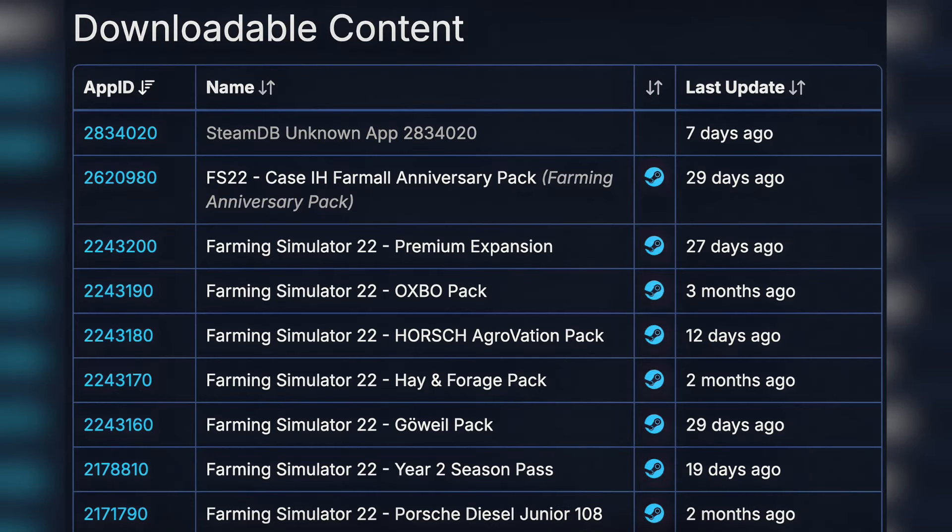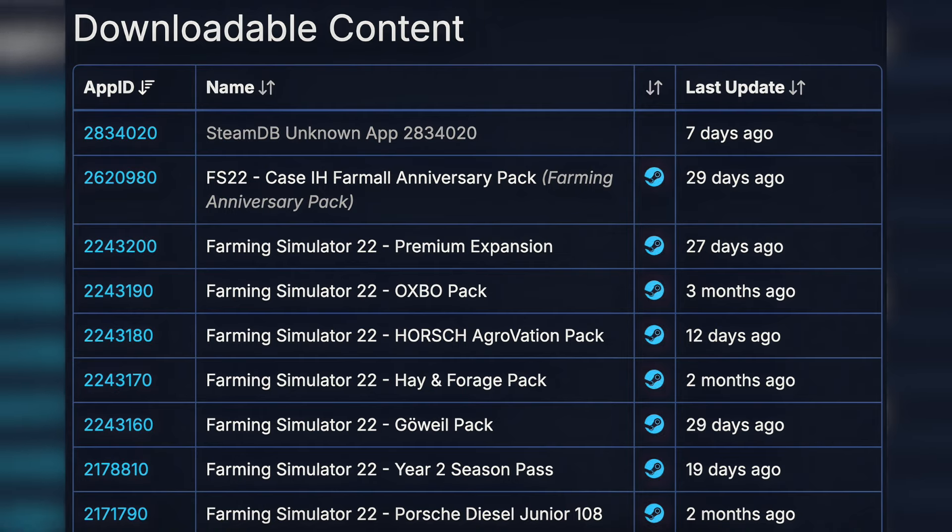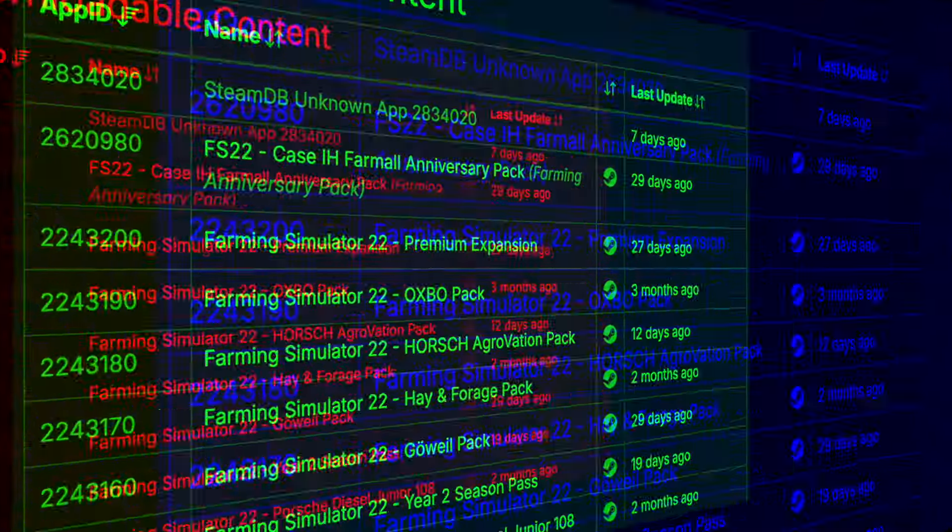Speaking of Steam, SteamDB was updated yesterday to show a new unknown app. This is where all DLCs for Farm Sim 22 and other games on Steam can be found. Generally an unknown app will show up maybe one or two weeks before the DLC is officially announced by Giants, then one or two weeks later after that it's released. So that tells me we're about a month away from the next DLC — the only problem is we have no idea what it could be. What do you guys think it is? Let me know.